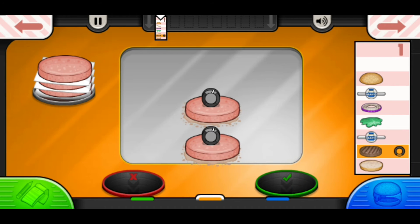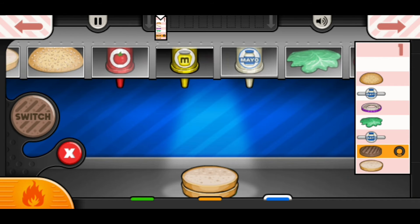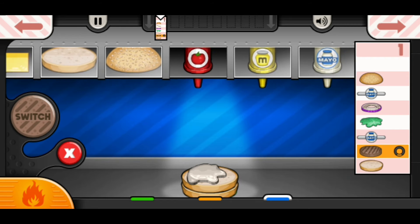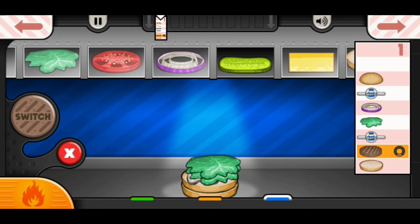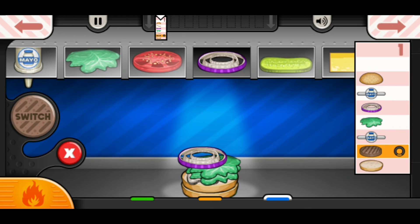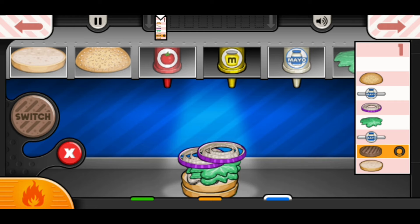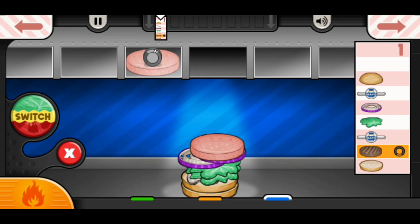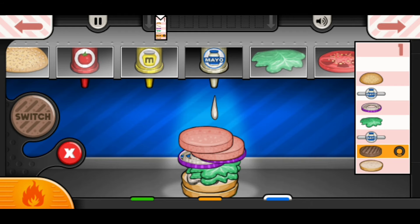Alright, we just have to cook these. They're done. Mayo — one, two. Two lettuce — one, two. Onions — one and two. More mayo. Oh, we forgot the patties! I'll just put them on top of the onions — one, two. And then more mayo on top — one, two.